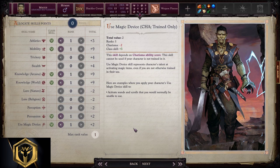Allocating skill points. We take all greens — we've got exactly enough points. So we're gonna take athletics, mobility, arcana, world, persuasion, and use magic device.